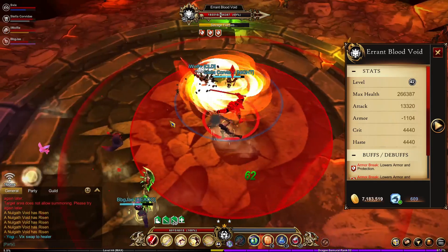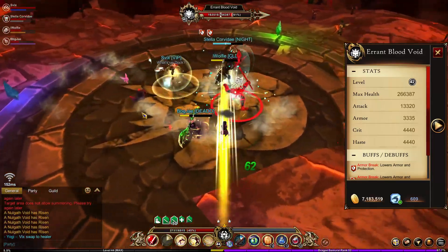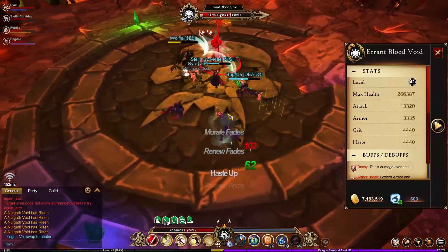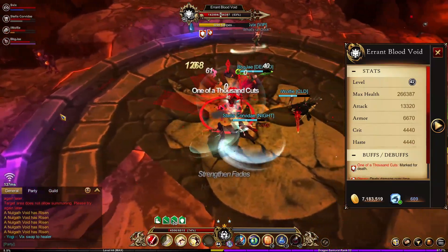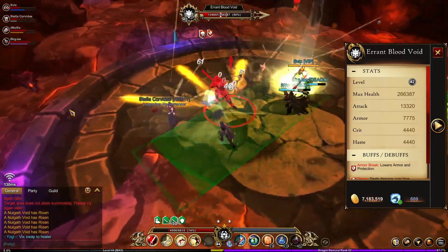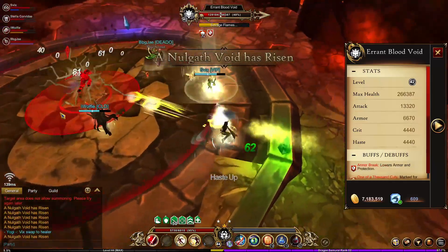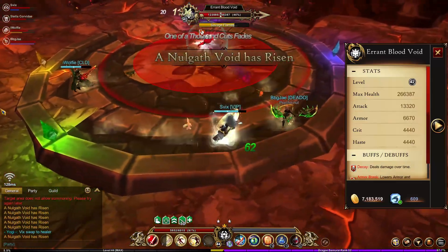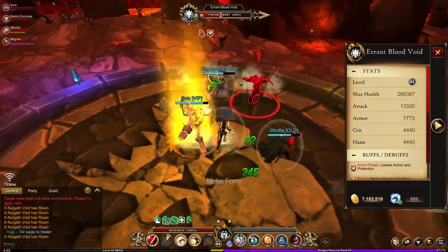Whenever new content comes out for AQ3D, as long as this doesn't get changed, on bosses that have large amounts of armor you can make the armor value go into a negative value, allowing you a small window to do massive amounts of damage. When I was running these tests we figured out that you could take anything with high armor value and basically turn it into a joke. Take it easy guys, see you in the next video.